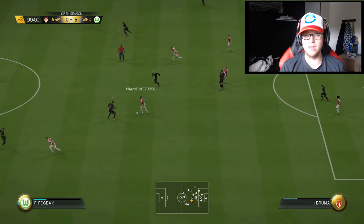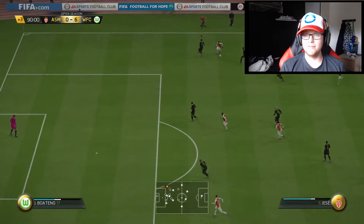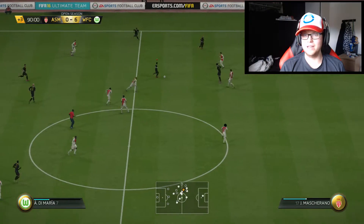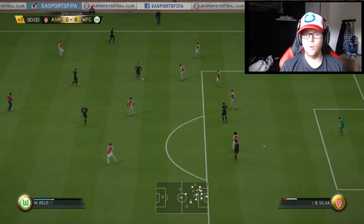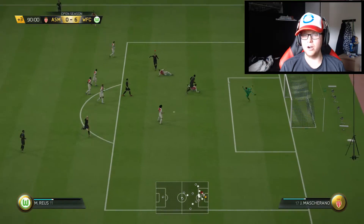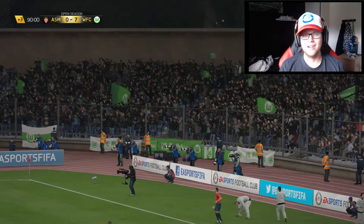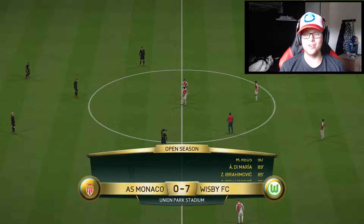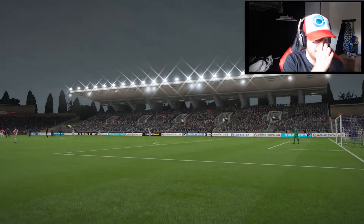Wouldn't it be funny if I packed something like Ronaldo or Messi or even a legend? I wouldn't really get to use him much anyway. Oh well. There we go - I want to do a rainbow flick there but fortunately things just worked out differently. Scoop turns - left foot, even his left foot is godly. He's got four star weak foot but it doesn't even matter. Even his left foot is absolutely fantastic.